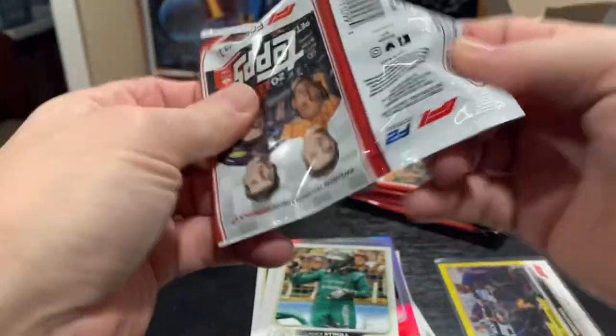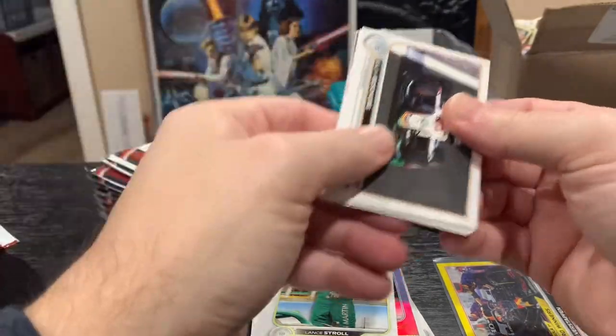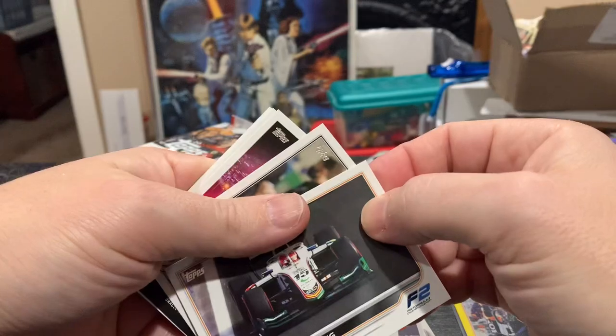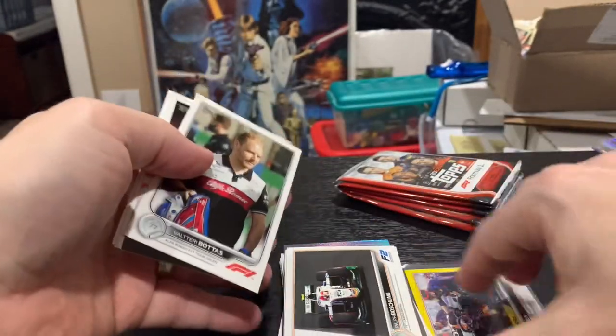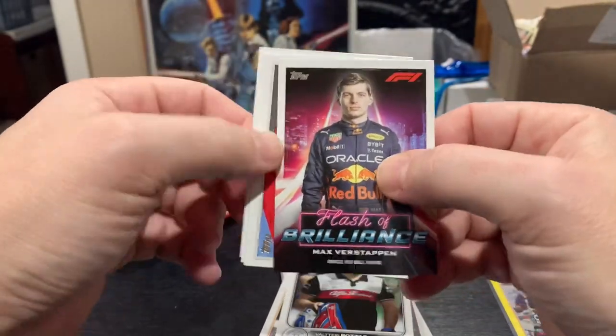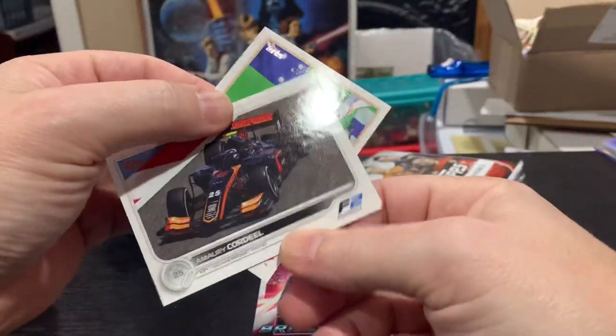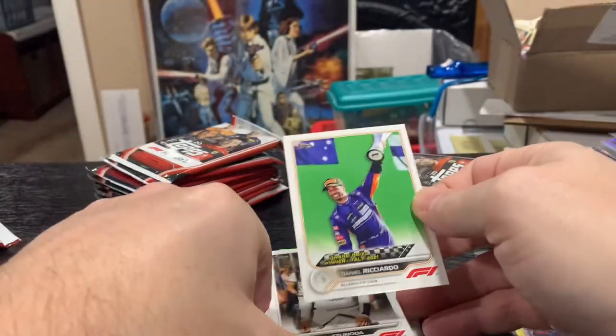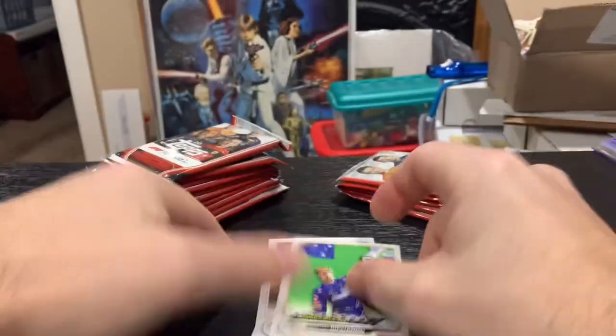Ralph Borschung — there are a lot of landscape cards here, obviously given the cars. A Flash of Brilliance again — Verstappen — but that's going to be 1 in every 5 packs. There's Tsunoda and Daniel Ricciardo — first time pulling Daniel Ricciardo, the Australian.